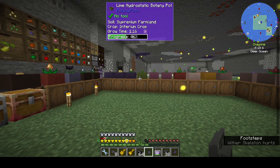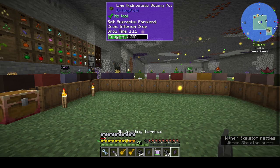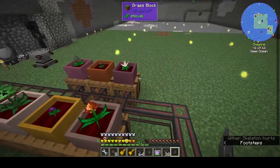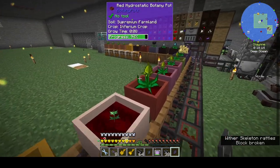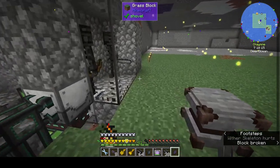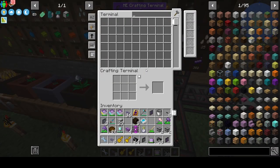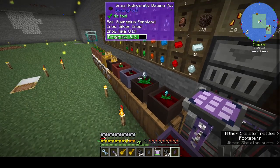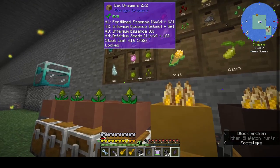Hi, this is Shane and welcome back to episode 37 of Rustic Waters 2. Didn't do much between episodes — got a steel crop growing, we got a bit of steel essence. The mob farms are going well, but I've had a problem where there's not enough channels to sort out down here. Not sure why — I'll figure it out at some point.